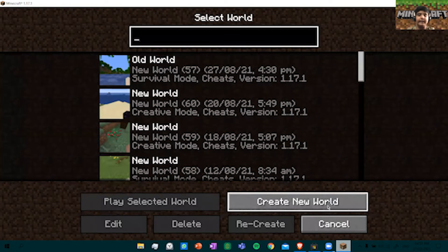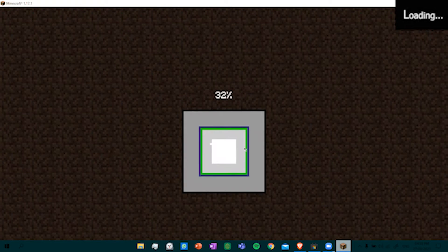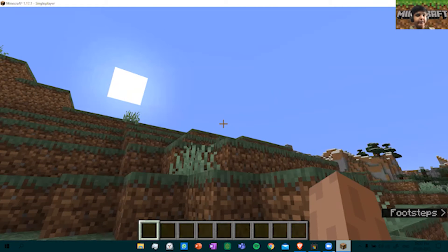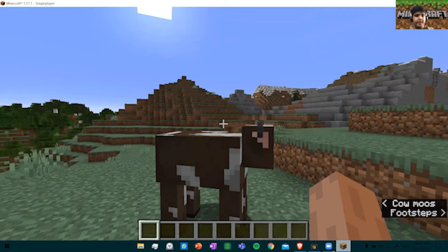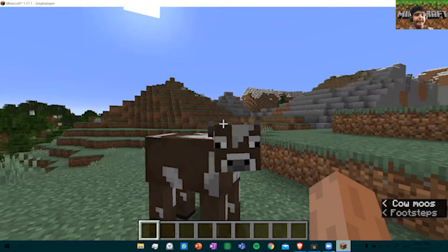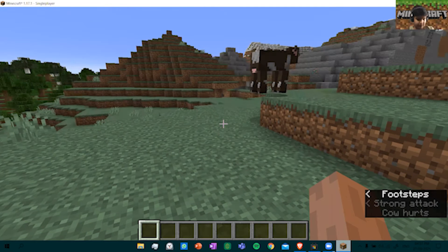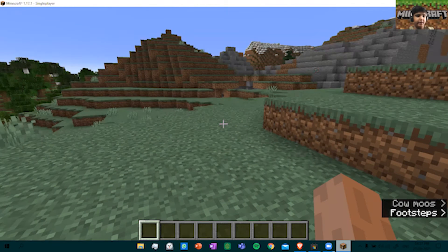Then click on Create New World. You have to click two times to go to Creative Mode. Now it has started. In Creative Mode, we have access to unlimited resources. We can create and recreate anything we want using these resources, just like a game of Legos. This is excellent to boost your creativity.